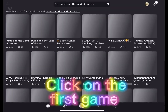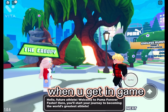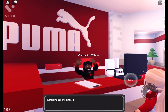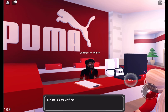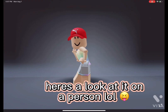Click on the first game. Finish the tutorial when you get in game. Next, when you get the badge, that means you got it. Here's a look at it on a person.